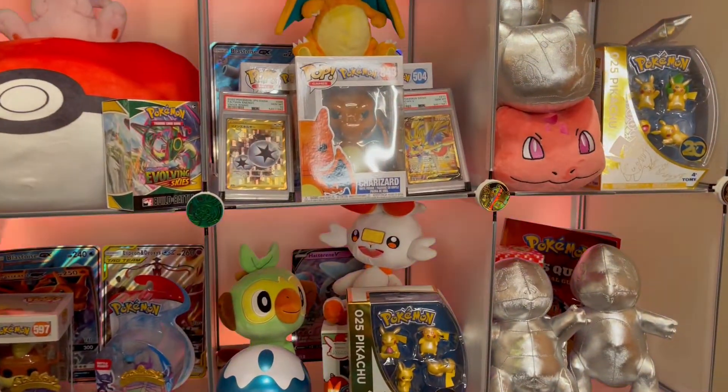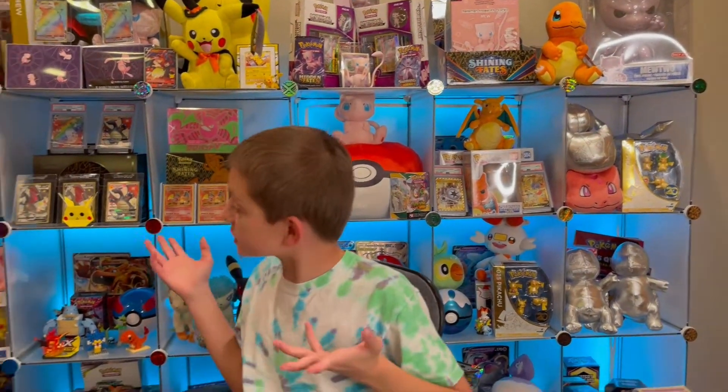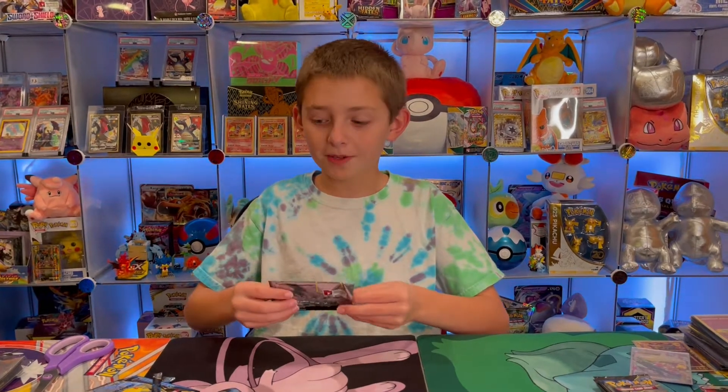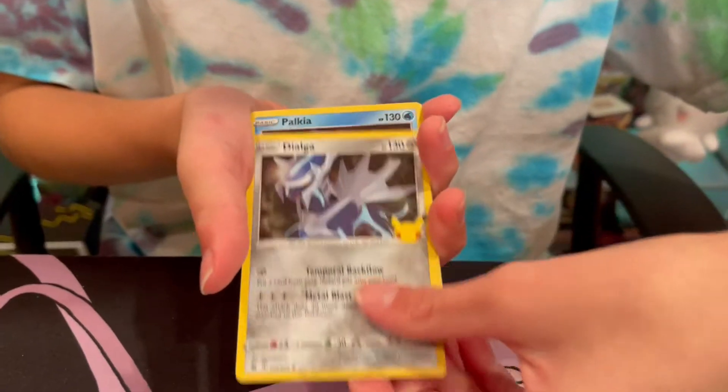If you guys haven't seen yet, I did get this Charizard Funko Pop — it is such a cool Funko Pop, I really really do like it. That's a new addition to our background and to our Funko Pokémon collection, because we have the big Mewtwo, the Squirtle, Mewtwo, Mr. Mime, Pikachu, the Mew, the gold, the silver Bulbasaur. Hoping we possibly get more of those — maybe the big Charizard, but that one's pretty rare.